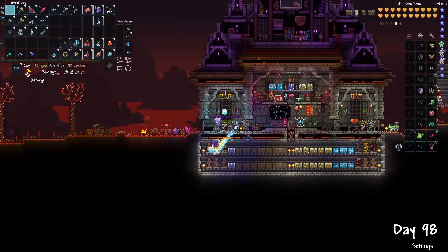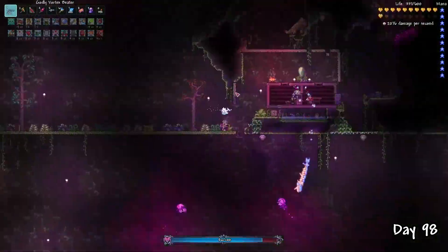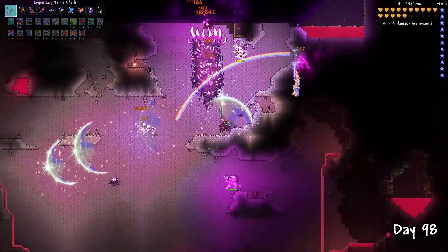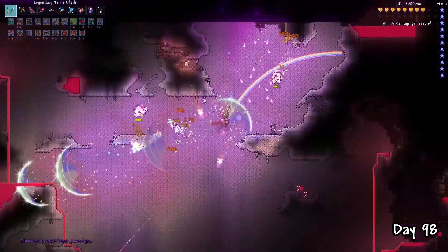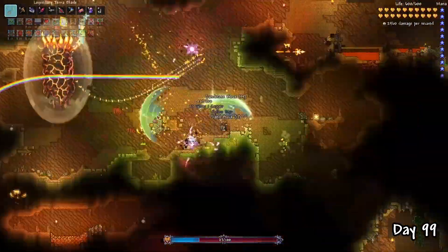On day 98, I continued my pillars grind, taking on the Nebula one next. I didn't have a strategy for this, but it was pretty easy considering we already have the Celestial weapons. With 100 Nebula enemies down, the third pillar was finally defeated. Only the Solar one remained.